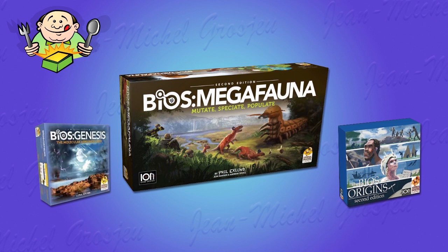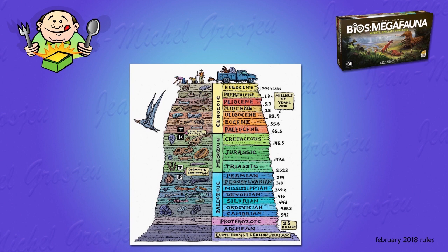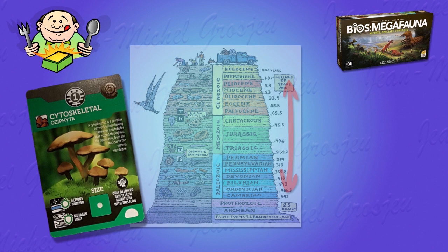It is the second of three titles in the BIOS series, intended to recreate the history of life on Earth from the primordial soup to space travel. The second opus, BIOS Megafauna, begins 450 million years ago in the Paleozoic era with the emergence of life from oceans, and ends with the fall of the Chicxulub Comet, which wiped out dinosaurs 66 million years ago.